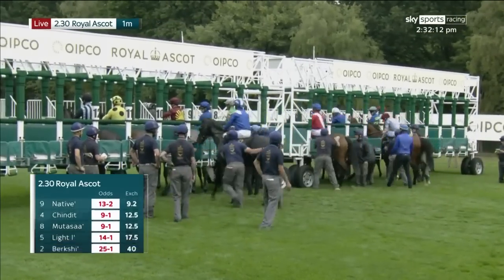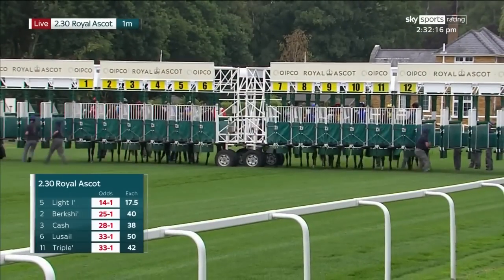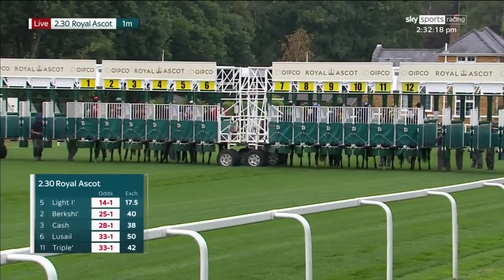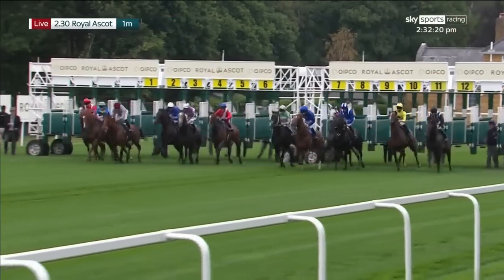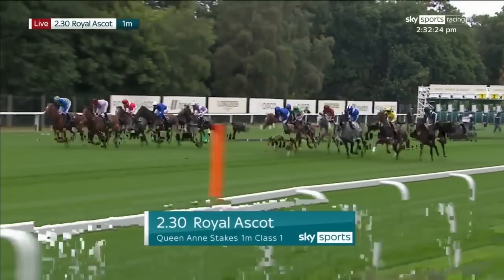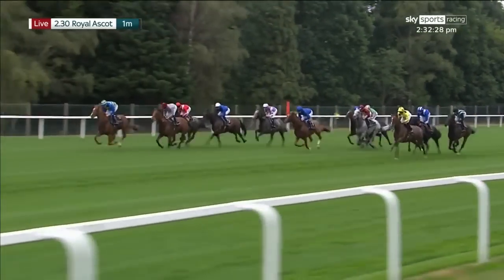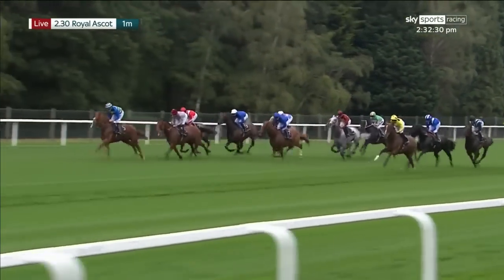They're nearly all set for the opening race here at Royal Ascot. The Queen Anne Stakes called by Ian Bartlett. They're off — a race of a mile for the Queen Anne Stakes. In Spiral is the slowest to get away from the start, as Light Infantry right over on the left and Lucille in the silver jacket are the first two to show.